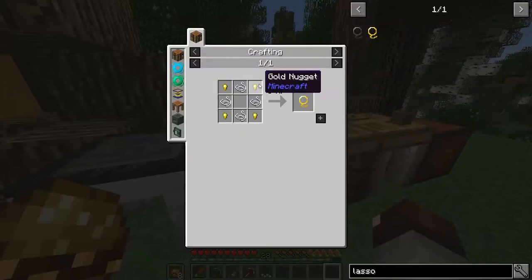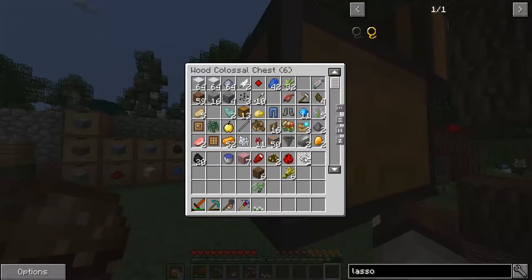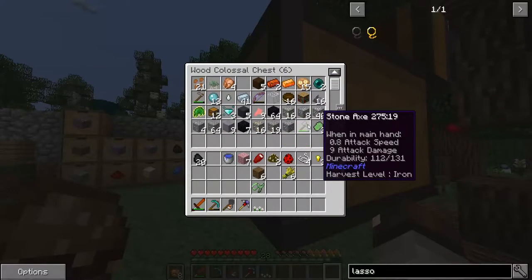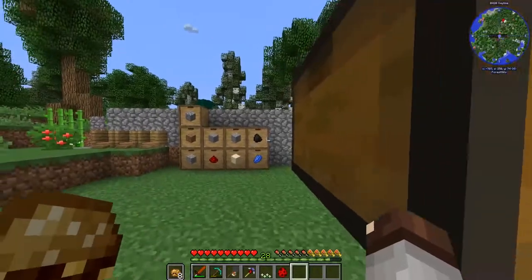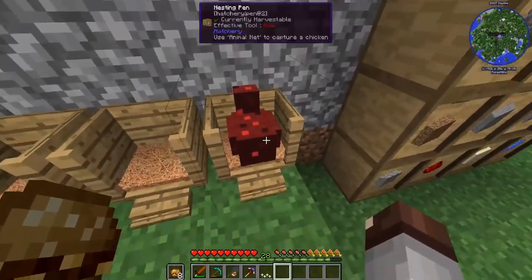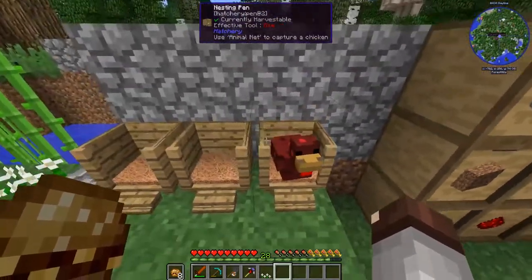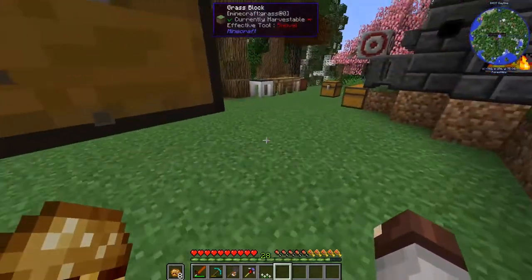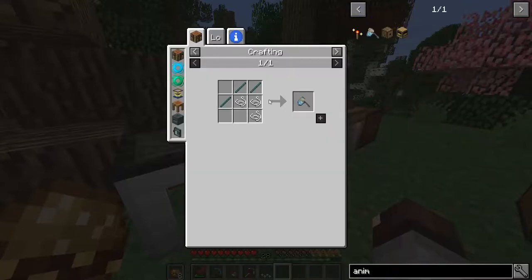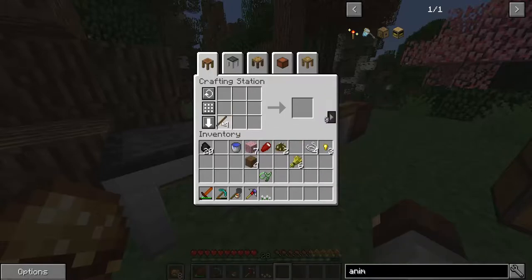I want to make a lasso so the chicken doesn't run away. There's a curse lasso and a golden lasso - gold lasso uses four strings and four gold nuggets. We have the strings but we're one gold nugget short. Let's hope this chicken goes into the nesting pen. Looking up how to capture a chicken - it's an animal net, not a lasso. That's made with three sticks and three string, even easier.